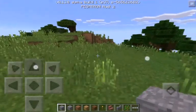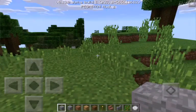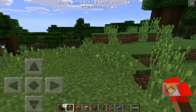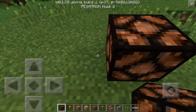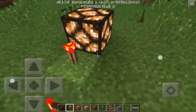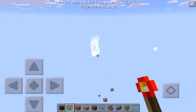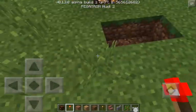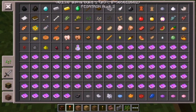Hey guys, me here with another Minecraft Pocket Edition video and I'm excited because Redstone — we've got Redstone! This is the alpha build but still. There are a bit of glitches because obviously it's the alpha build, so every now and then it's probably going to glitch out, but still, oh my god.